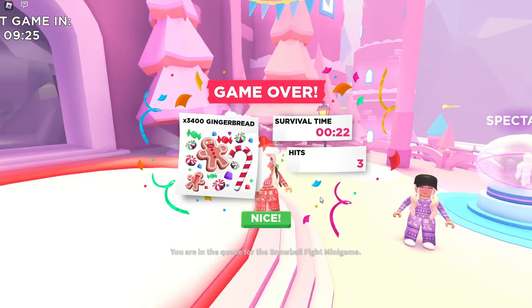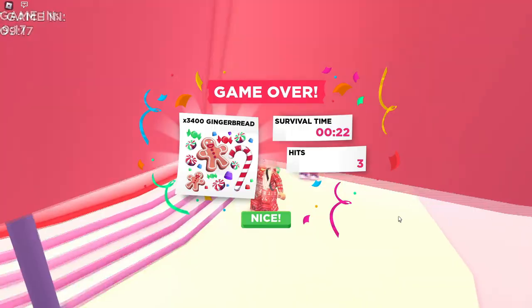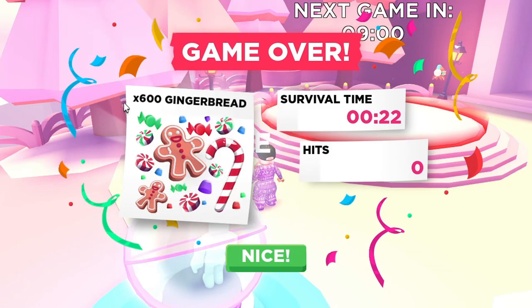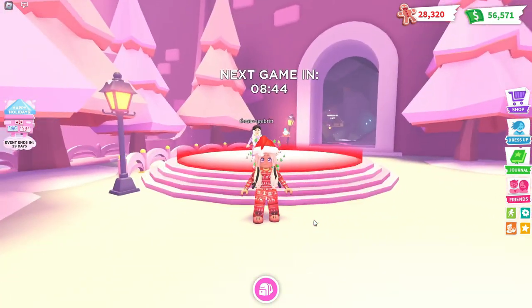That was a very quick game, but that was on purpose. We got 3,400 gingerbread — not only did we win, but also for the number of times I was able to hit her. My alt account did get an extra 1,500 gingerbread just for playing, and she also got 600 gingerbread for, I guess, doing nothing. So I'm going to let my alt stay in the queue over there, and we're just going to wait to go pick up more gingerbread on the ice rink.